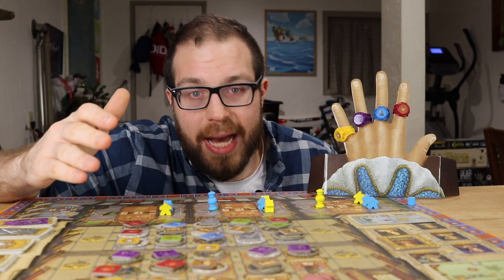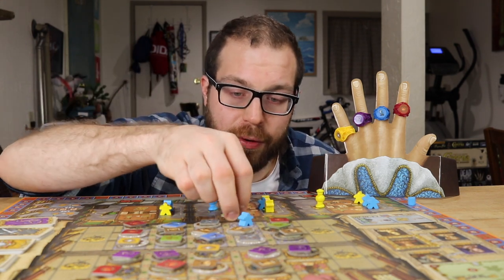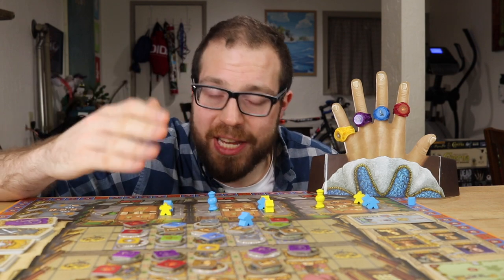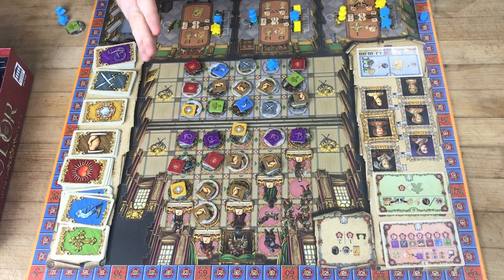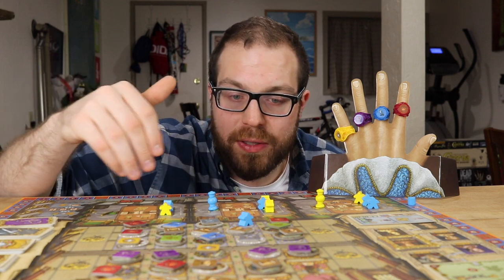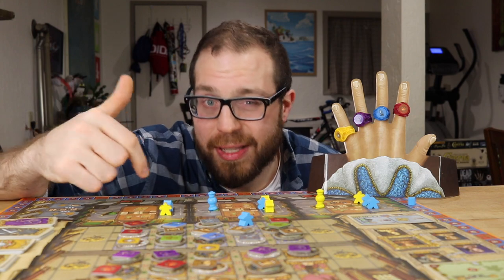Actions generally come down to taking new courtiers and placing and moving them in the courtroom, or getting cards and rings that allow you to do the placement and movement of the courtiers in said courtroom. See these tiles here? They correspond to the seven different factions, which are the seven different cards and the seven different rings, and depending on whichever action you take, you're either going to need to discard cards or have corresponding rings for each of the different faction tiles that you move onto.